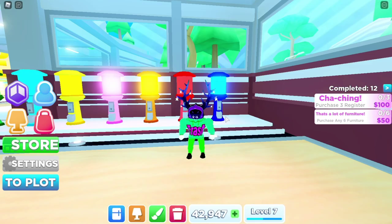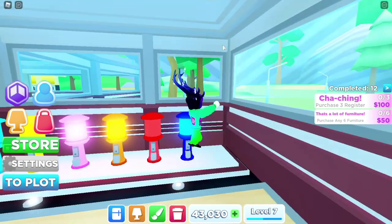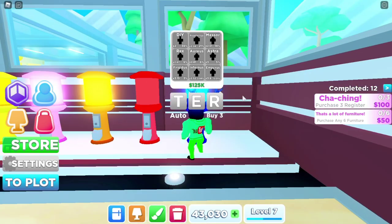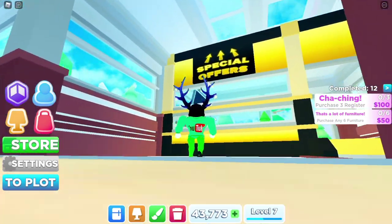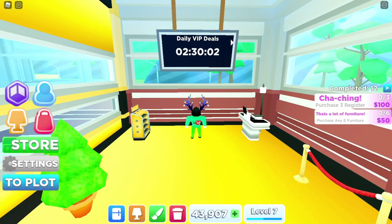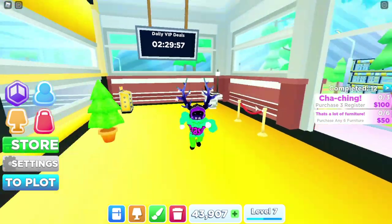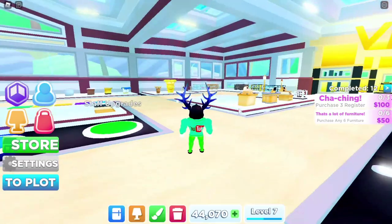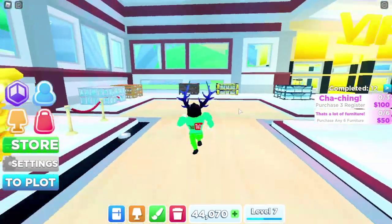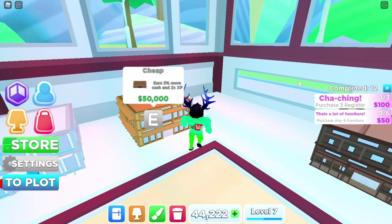They also have dispensers, just like My Arcade. The cheapest is $50 and I already have 3 customers from it; the most expensive is $125,000. There's also a VIP section with special Daily FIB Deals, like a Sturdy Checkout for $36,000. I don't have the VIP game pass because I don't want to spend money on games.